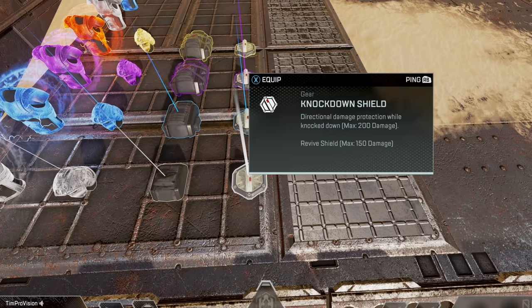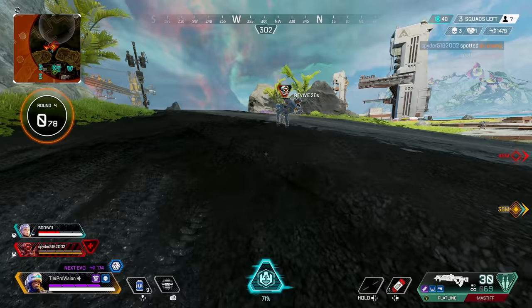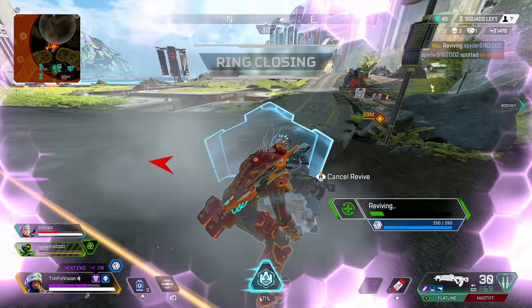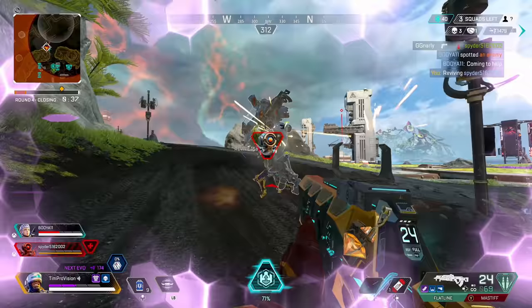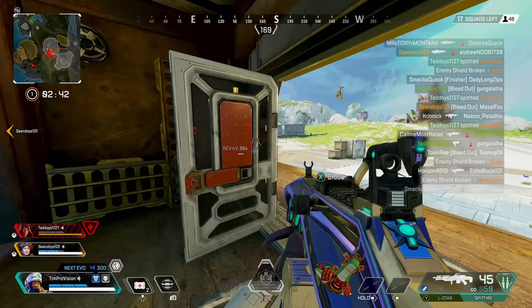The protection it provides is slightly different than when you are knocked and it is outlined on screen for you. If the knockdown takes damage and then you as Newcastle get knocked, your knockdown will have less of a charge, so be warned. As of the posting of this video the knockdown is a little bit buggy, so the on-screen visuals may be a little bit different than the actual health or charge it has. If the knockdown shield gets broken while you are reviving someone, you cannot hop off and then back on to recharge the shield, so be warned — you and your teammate will be left revealed.